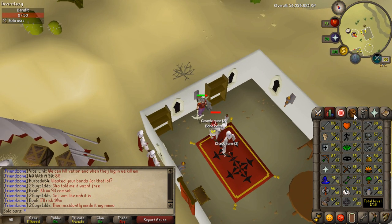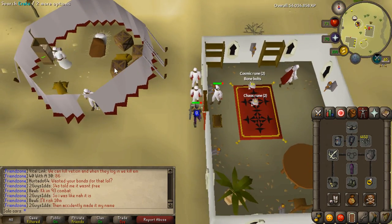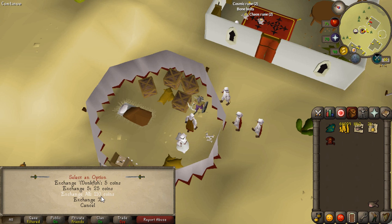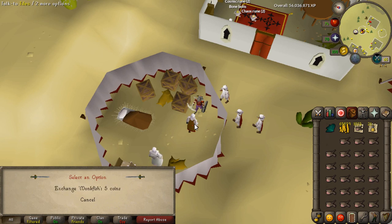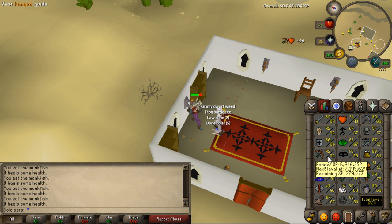Usually I can AFK for 10 or 15 minutes before I need to look at the screen and eat a little bit. Ring of Life also works very nicely here. But the best thing about this place is that you don't need to rebank — you don't have to go to the bank to get more food or supplies. Any noted items you can bring to this tent and use on this guy and he will unnote your items for 5 GP per item. This is what got me from 82 range to 92 in about a week.